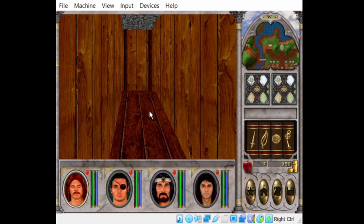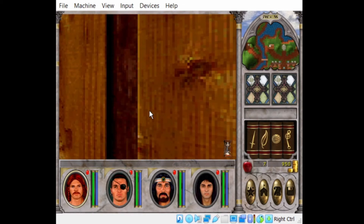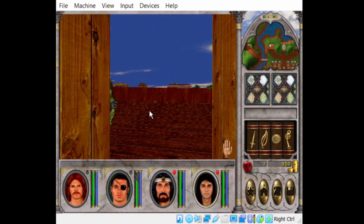Whenever these crystals down here next to the little character portraits turn red, that means there's a monster nearby. Now if you hit Enter, you can enter into turn-based combat — it's a little bit easier to deal with monsters that way. So we killed that guy; click on him and loot him. You can also use A to attack and S to cast a spell.